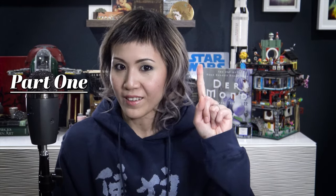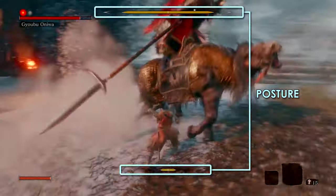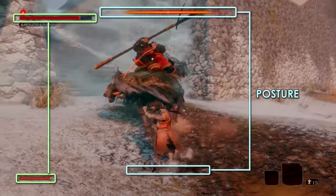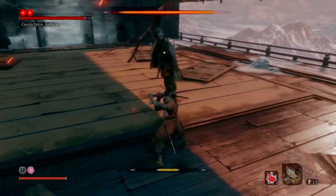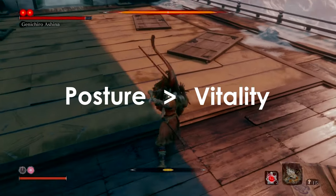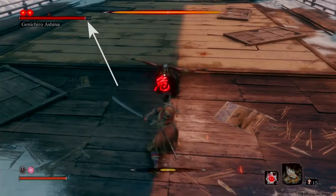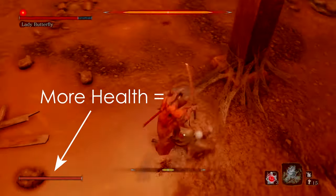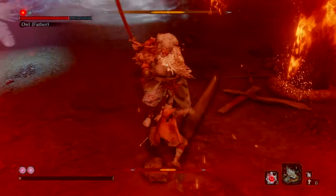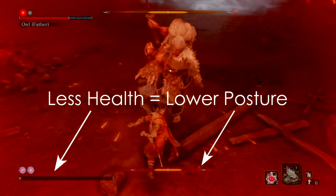Part 1: What is posture? Posture is measurable by two enormous meters that are much more prominent than the vitality bars, and for good reason. Generally, posture damage trumps vitality in that it ensures you a quicker victory compared to chipping away at your opponent's health bar. The two are intertwined in that more health results in a higher posture resistance, whereas a smaller or depleted health bar is more susceptible to posture damage.